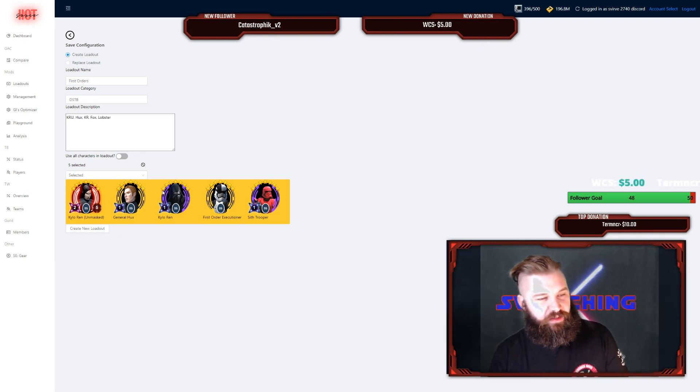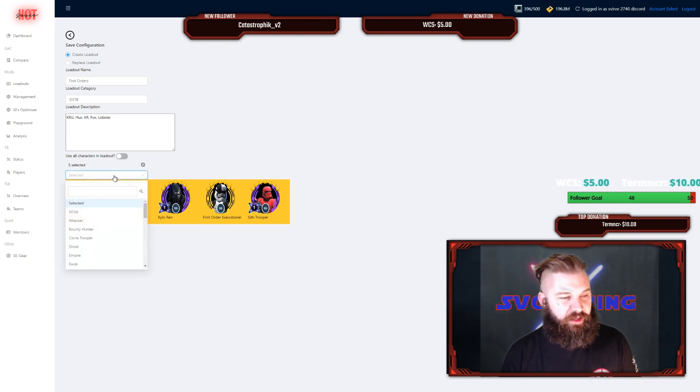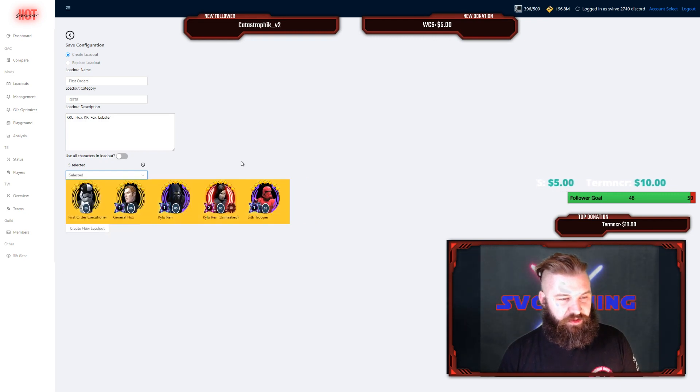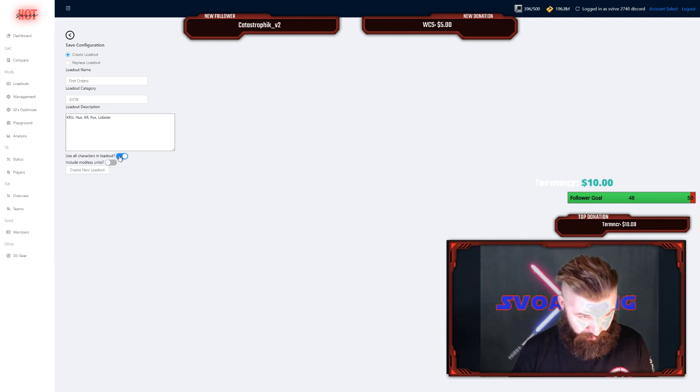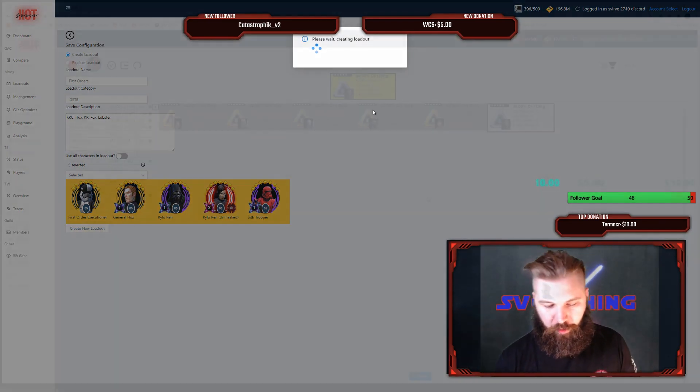When saving, the characters I've been working on are already selected. I can add other characters if I want, or add all the characters in my roster by clicking the button here. When I'm finished, I press 'Create New Loadout.'